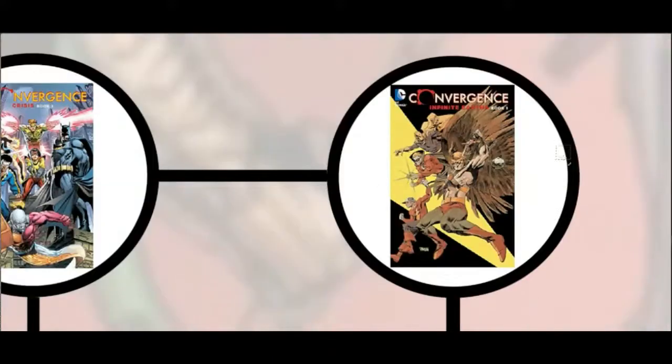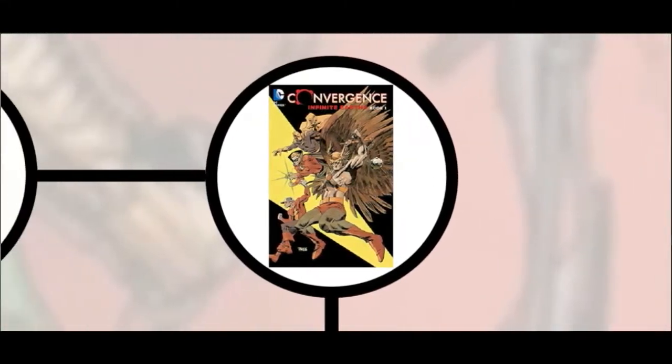And that brings us up to the last two, which are called Convergence Infinite Earths. So we have Convergence Infinite Earths Book 1. This contains Convergence Action Comics, Convergence Detective Comics, Convergence Infinity Inc., Convergence Justice Society of America, and Convergence World's Finest.